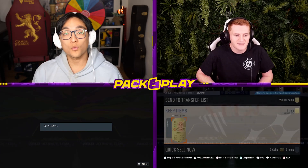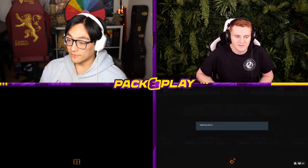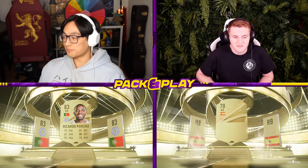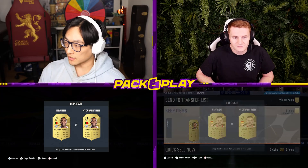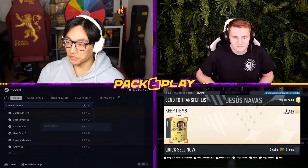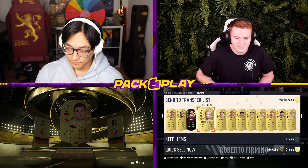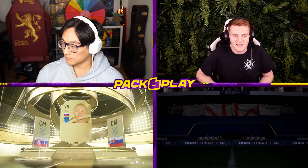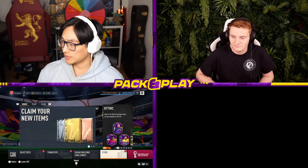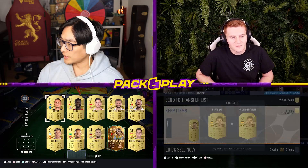Schmeichel has got an inform too. And there's a ones to watch - Antony as well. I've got another Portuguese Prem player - it's Ricardo Pereira at right back. I do need a goalie though. Lissandro Martinez - we take those. I've got a full Prem team on the way. German striker - it's Kevin Volland. Another defender in Nacho Fernandez. I believe this is my last pack - Avid Silva, and I've got his flashback.